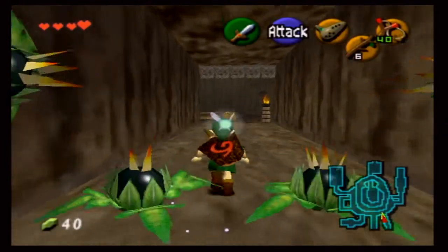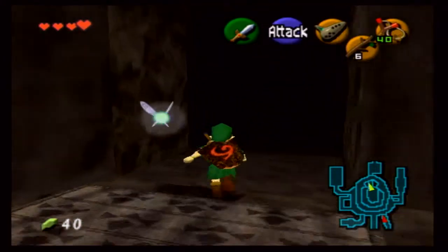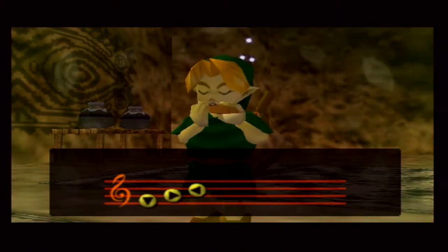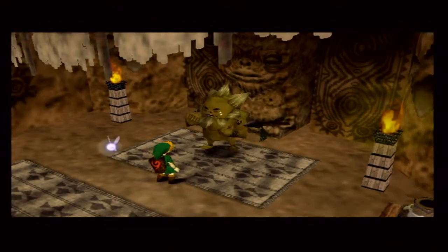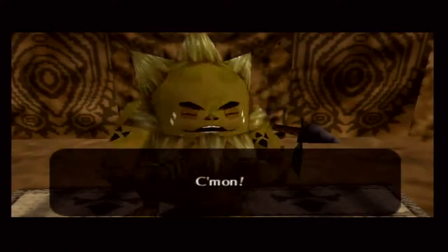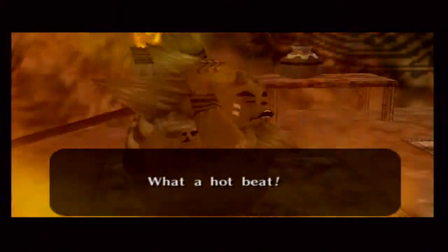We're going to head back to Goron City and play Saria's Song. I should enjoy this song here — I like the effects you get when you play the songs, it's really nice. This is probably my favorite scene in the entire game: Darunia breaking out and dancing like a madman. Look at him — I love that hot beat! Darunia's going to get down, guys. A lot of people love this scene just because of how hilarious it is.